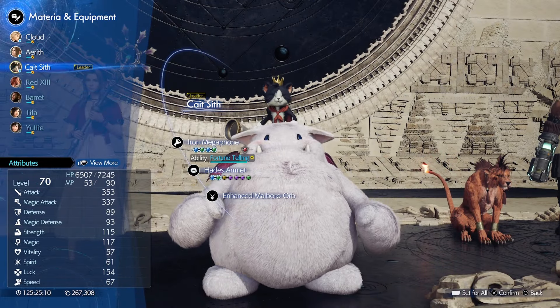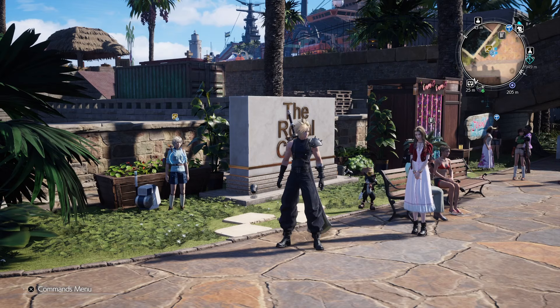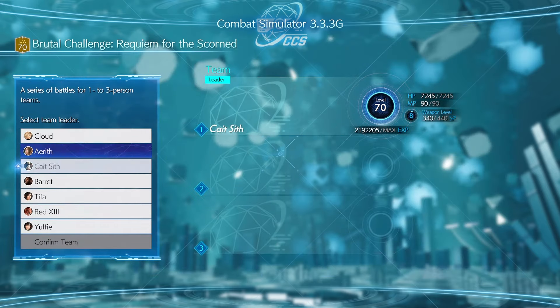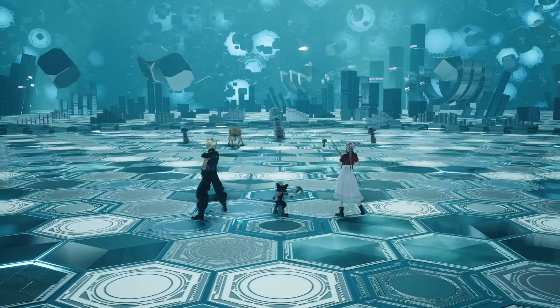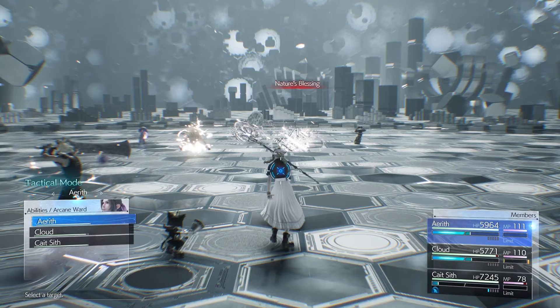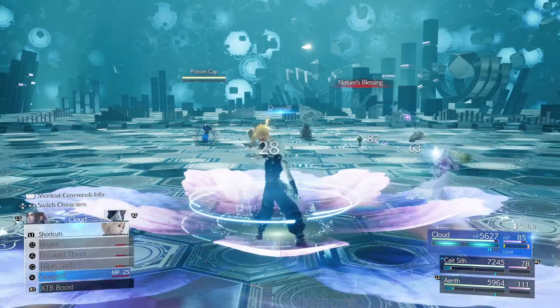So that is the build we're going with, and we're going to be using the Stop and Quake technique. Let's head in. Requiem for the Scorned — I said the name wrong at the start, but let's go. We're going to choose Cait Sith, Aerith, and Cloud. The plan is: Stop, Arcane Ward, ATB Boost, then Quake.